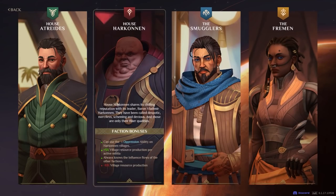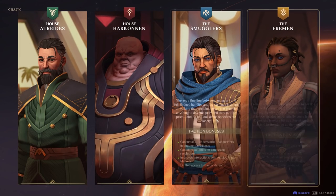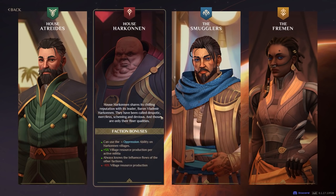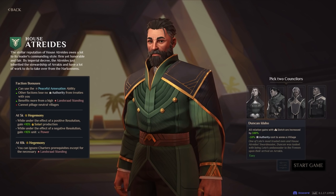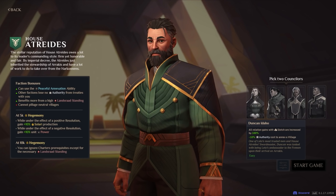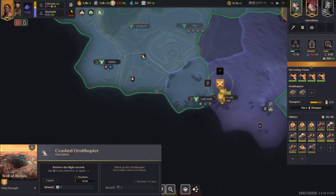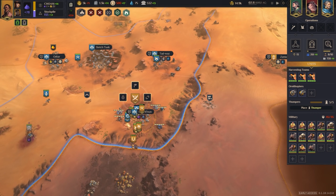In Spice Wars, you're trying to be the person who controls the spice, and it is a lot of trouble. You pick from one of four factions: the two main great houses from Dune, Atreides and Harkonnen, the smugglers eking out a living on the fringes of Arrakis, or the native Fremen. Each faction has its own strengths and weaknesses based on their worldview, as well as their own special kinds of units and buildings. But everyone's goals are the same: find and mine the spice, use it to gain wealth, and take over Arrakis as quickly as possible.